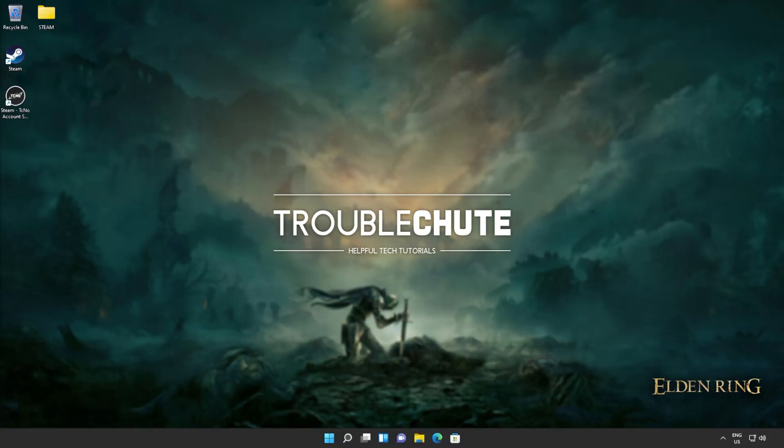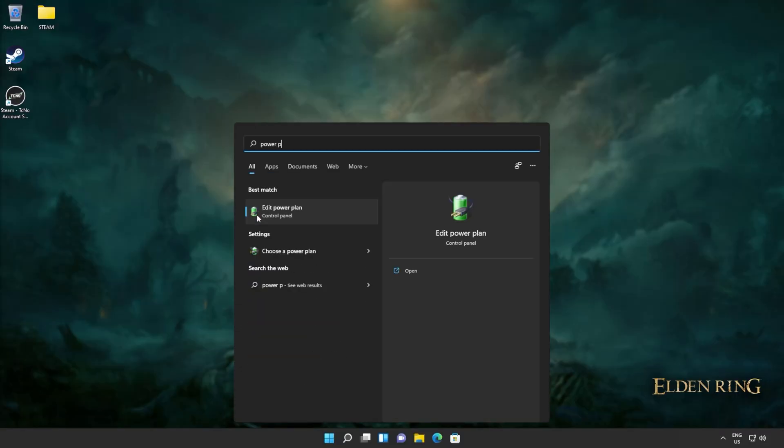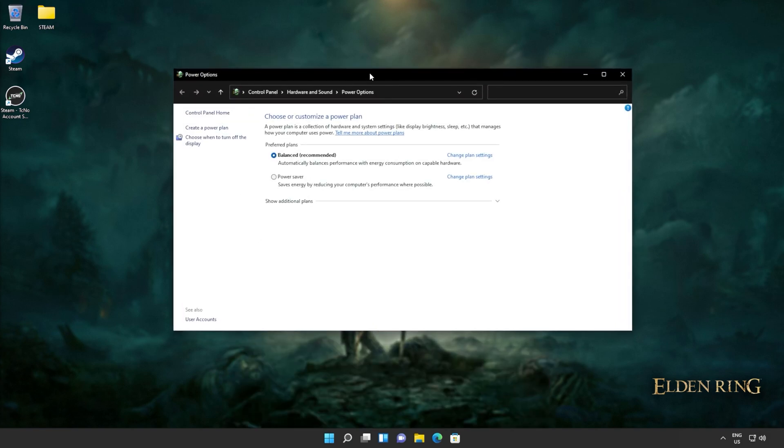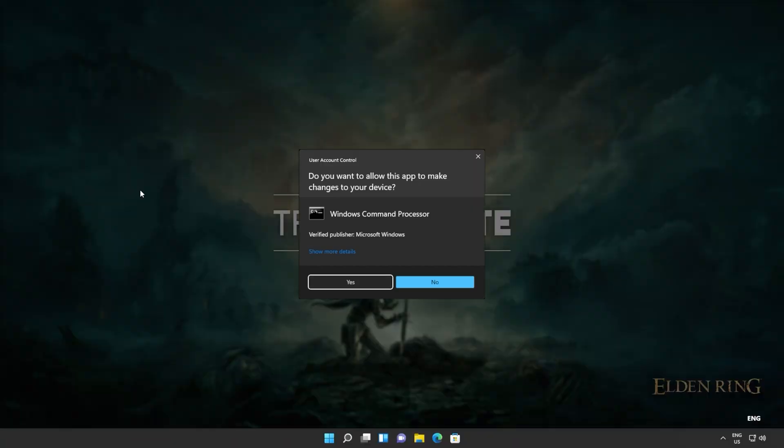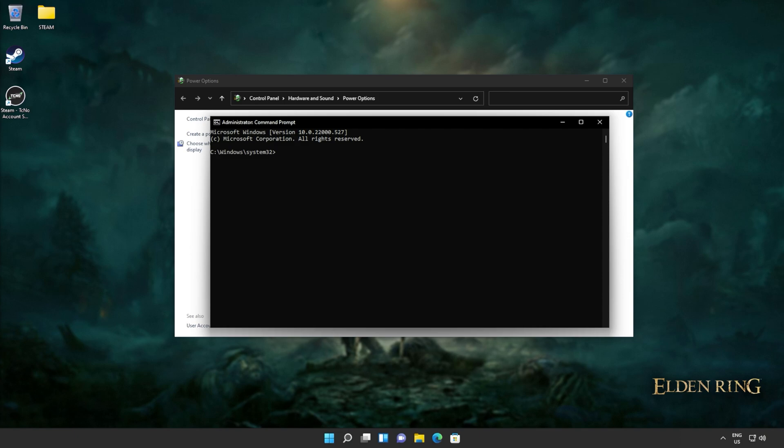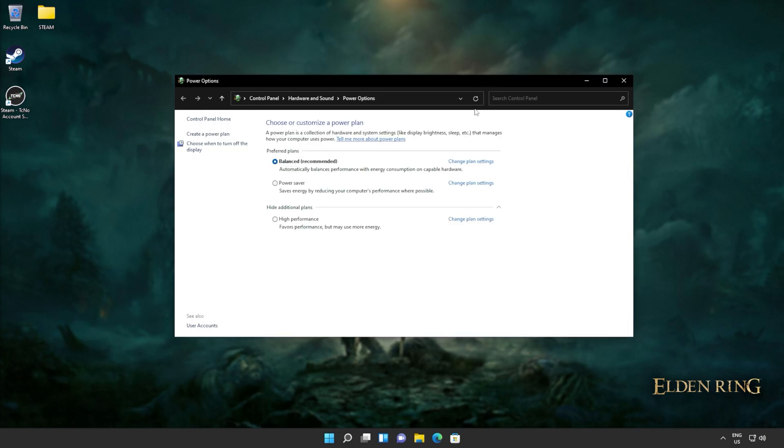Now let's get into the power plan. Start and type in power plan, then click 'Choose a power plan.' You should have options for Balanced, Power Saver, and High Performance. Choose High Performance, or if you have processor-specific ones like AMD Ryzen High Performance, choose those instead. If you'd like to try the Ultimate Performance power plan, there's a code in the description you can copy. Open CMD as administrator, paste the command, hit Enter, and you should see a success message. Refresh the power options screen and you'll see the Ultimate Performance plan — select that. If your device uses a battery, change it back to Balanced when you're done gaming.